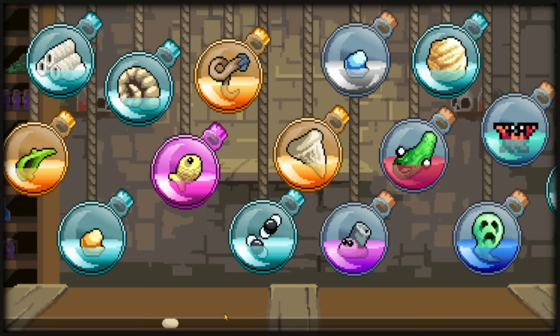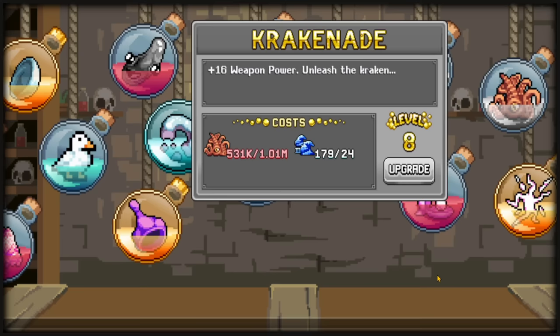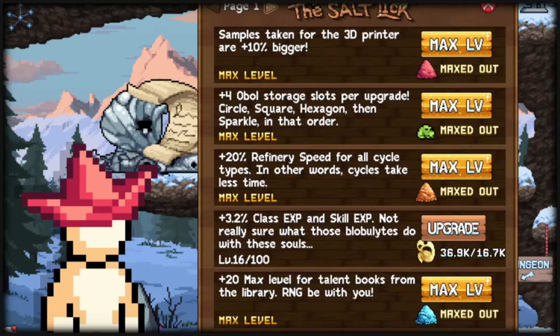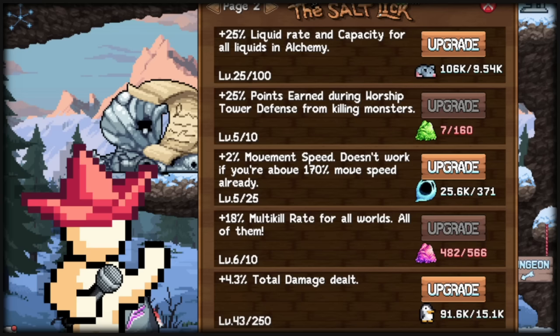For vials: Tail Time, which is for rats, and the Krakenade, which is for Krakens — both of these reward weapon power. Now it's time for Salt Lick, which is unlocked in the construction of World 3. At the second page at the very bottom, it will give you total damage percent up to level 250, which is 25% total damage for the cost of a copious amount of pingies. Good luck on this one.